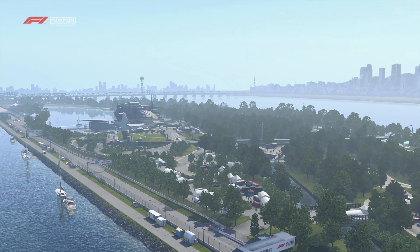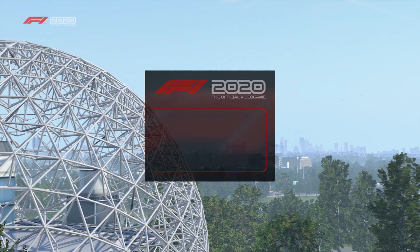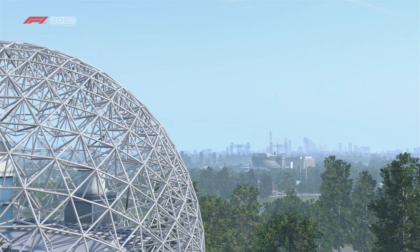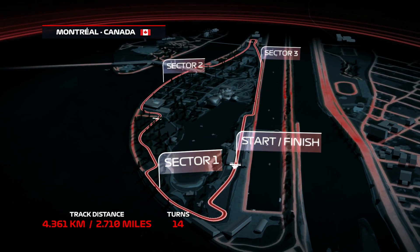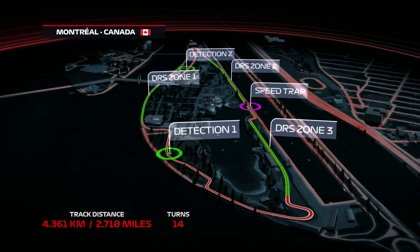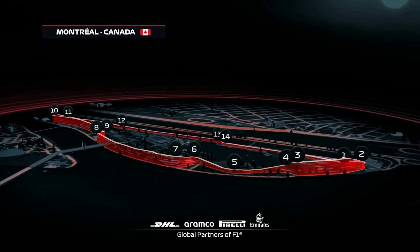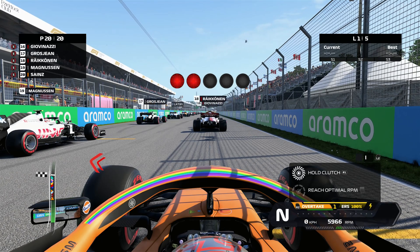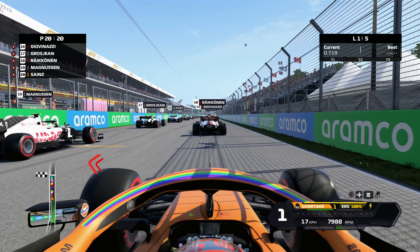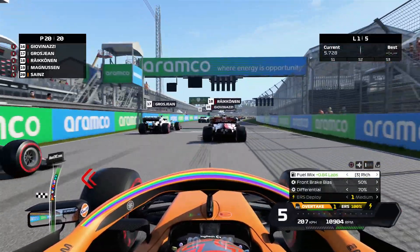They ran this system from about 2010 up until 2013. Of course, 2014 we had the current engines come in. Basically, it's half the power of the current ERS-K, but it's actually only 10% of the deployment allowed per lap. Most F1 cars won't reach full deployment every lap — they only reach it on a qualifying lap. So it's really significantly less: 400 kilojoules deployment allowed per lap, whereas it's 4 megajoules maximum with the current cars, and down to 60 kilowatts of power instead of 120 kilowatts.